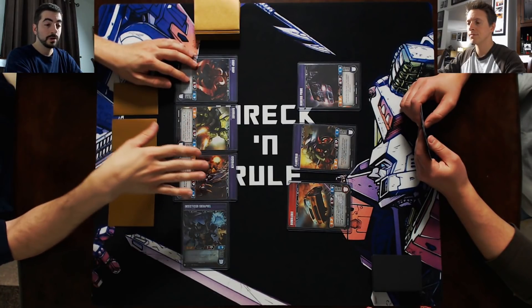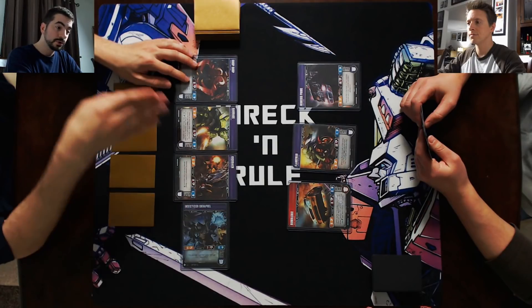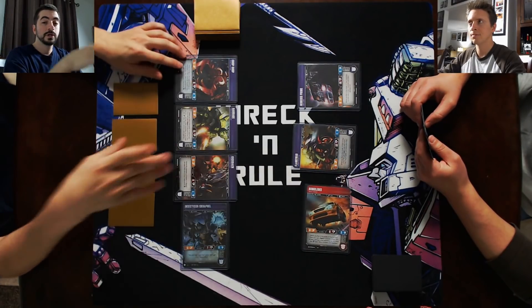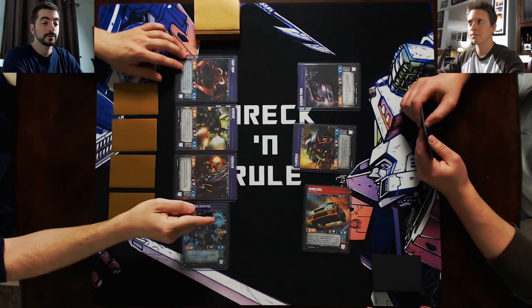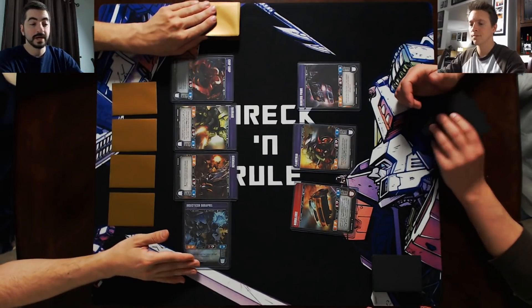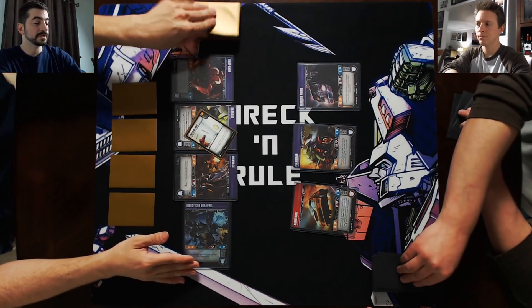You get to choose a defender. When your opponent has all untapped characters, you can choose whoever you want. If they have a tapped character, you have no choice but to go for that character. I will send Scrapnel into Bumblebee. When someone attacks, flip two cards off the top of the deck.